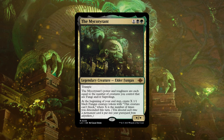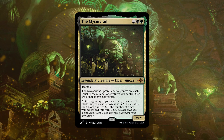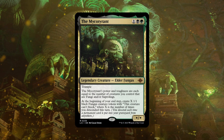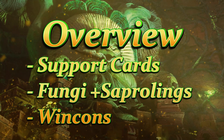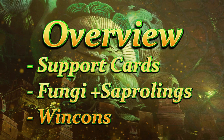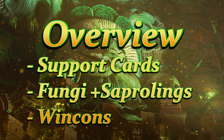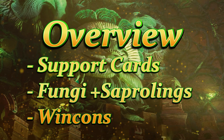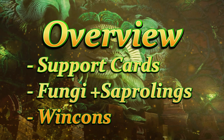You're not turning those permanents into fungus — you're just making fungus tokens from the cards that were discarded or entered the graveyard. If you haven't played the Last of Us or watched the TV show, I highly recommend it. To give you an overview of this deck tech, I want to talk about support cards for the deck and what's going to get you to that win. I'll also talk about some fungus and saproling tribal aspects, win conditions, and token generators.